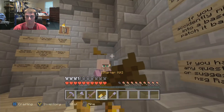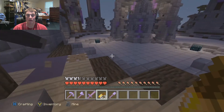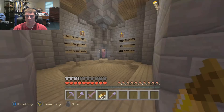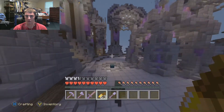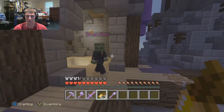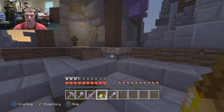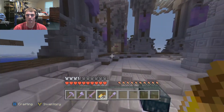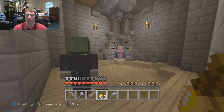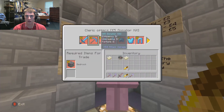You also get a gold key at rank 50, that's another thing. There's the shop, guys — it's going to be just like the last one. You can actually get your own shop, your player-to-player shop. You can also get the end portal frame, which is cool. And this is the donator villager.